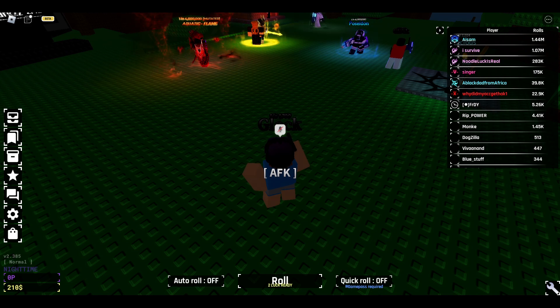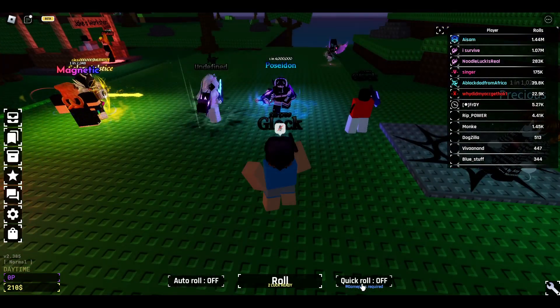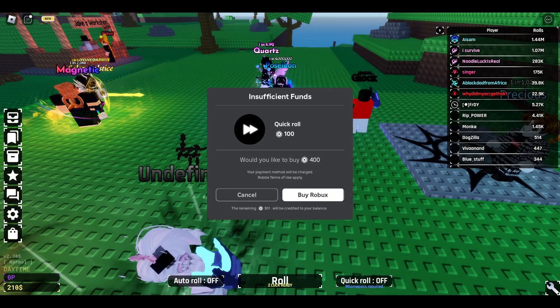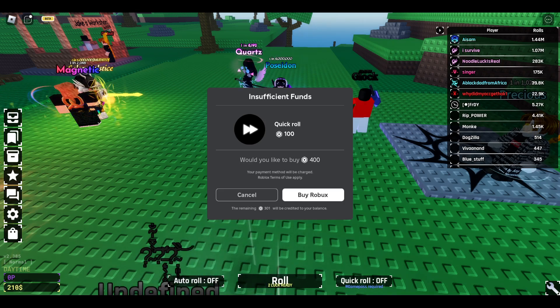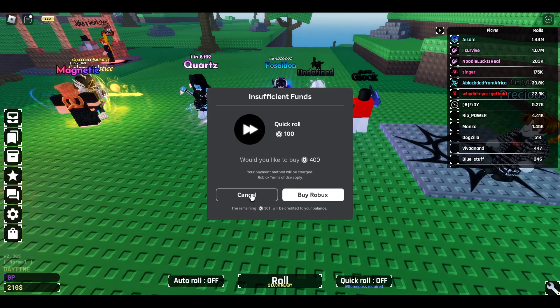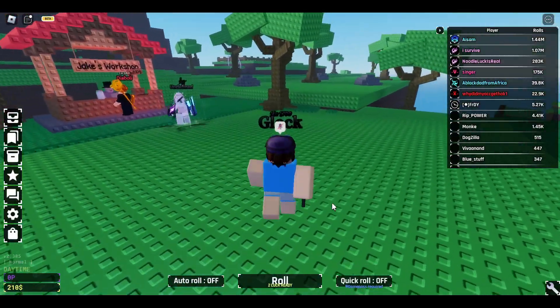Under the quick roll, you will see that they've written 'game pass required.' It means if you want to get it, when you click on it, it says you need to purchase this game pass from the game developer, which is at 800 robux. So if you want to get quick roll, you have to spend 800 robux.